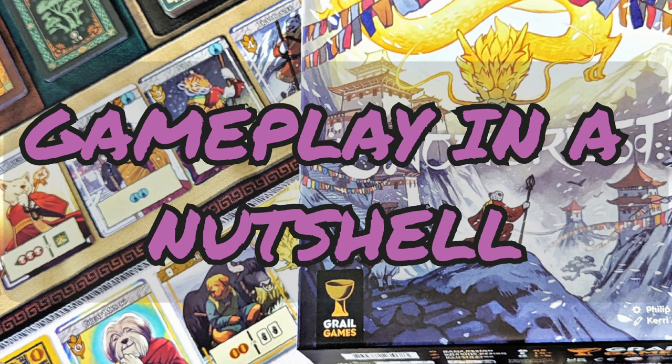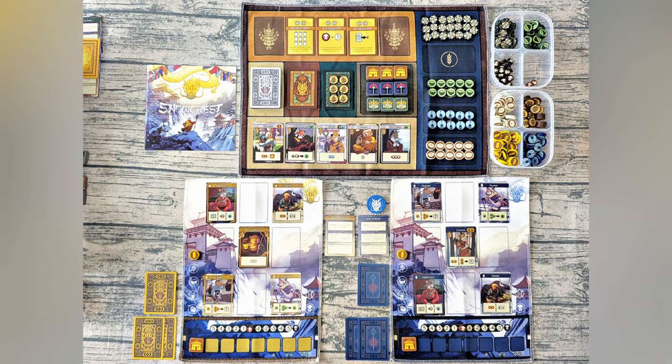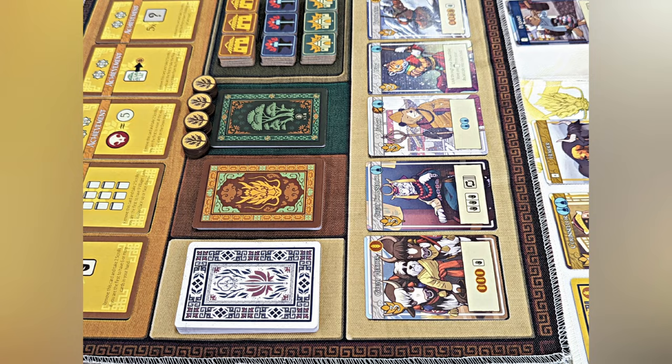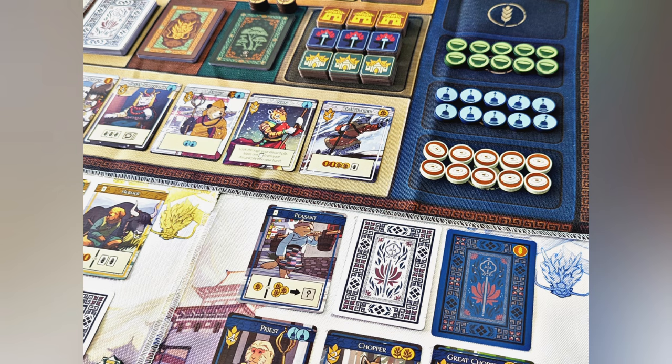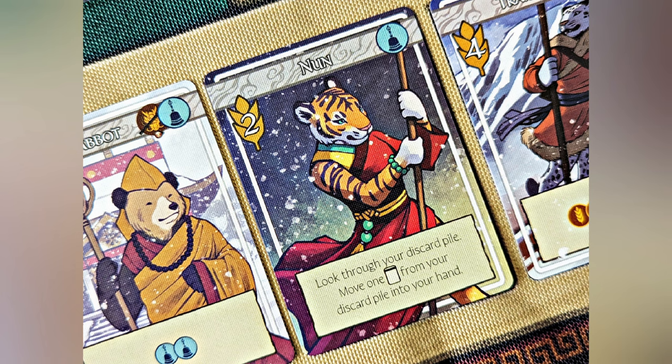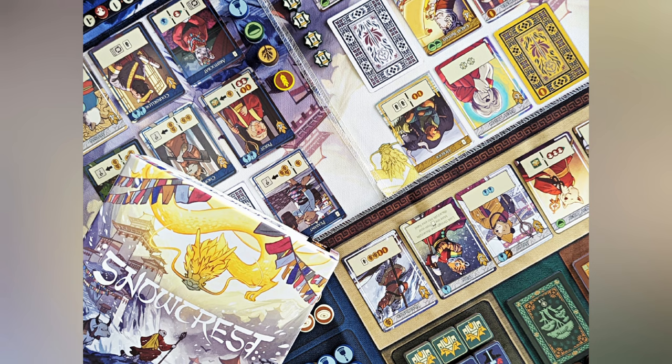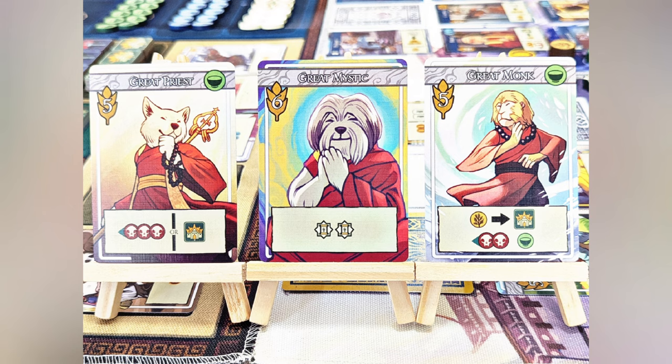Players take turns clockwise, choosing one action per turn. First, activate a villager card — perform an action from a face-up card, which can have various abilities, and then flip it face-down. Second, add a new villager card — spend barley to add a card from your hand or the common pool, perform its action and flip it face-down. Third, rest — if you have three face-down cards in a row, collect resources based on face-up cards, and flip all face-down cards face-up.